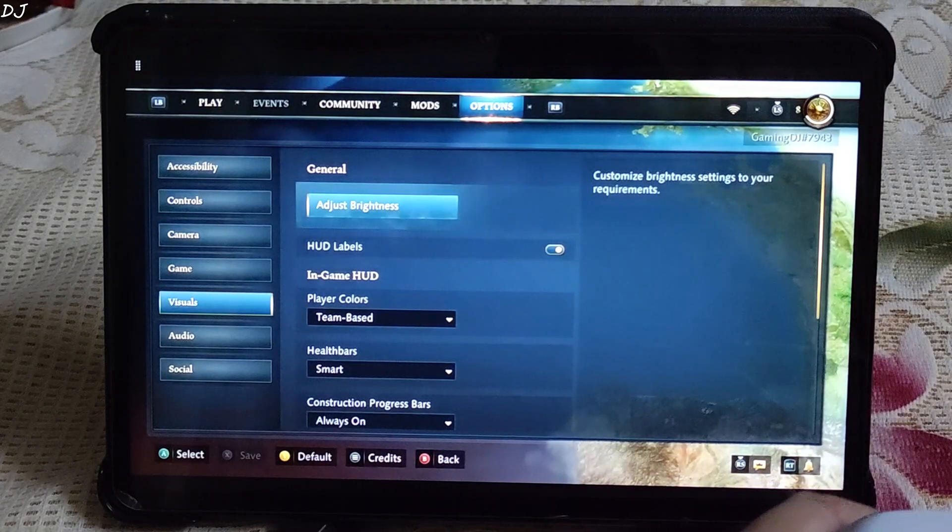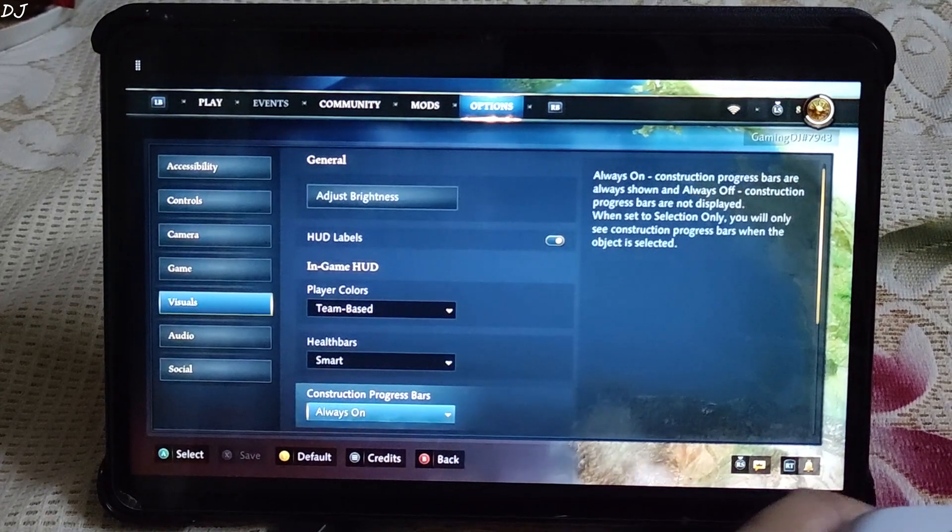Checking the visual settings — I can't change the graphics preset. This is the Xbox version of the game after all.